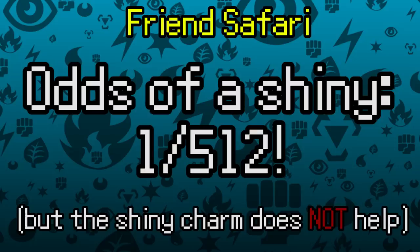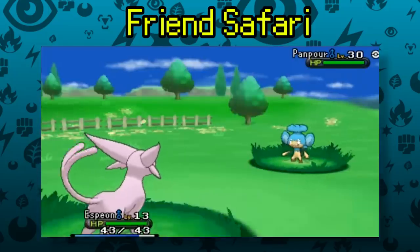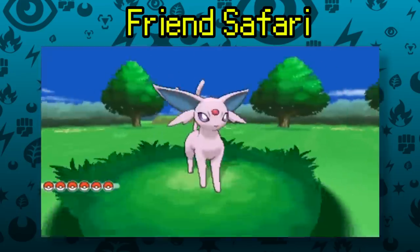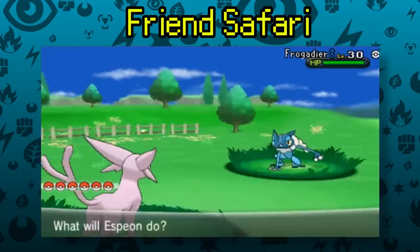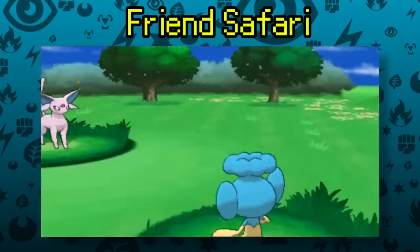Friend Safari hunting is similar to Chain Fishing — both methods are pretty fast, but you're limited to a small selection of Pokémon. That said, if you've never experienced finding a wild shiny but don't have time to grab all the Pokémon for the National Dex, the Friend Safari might be your number one place to start.